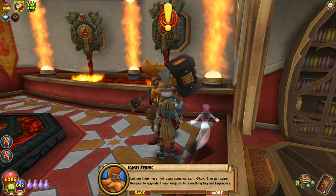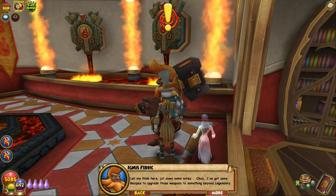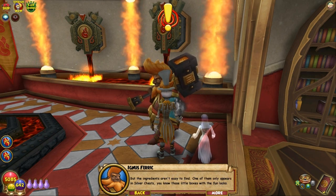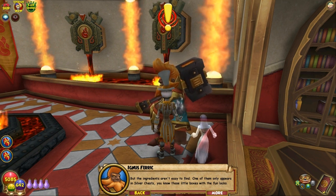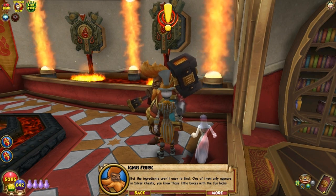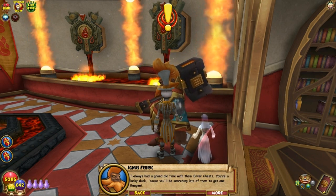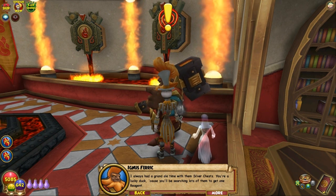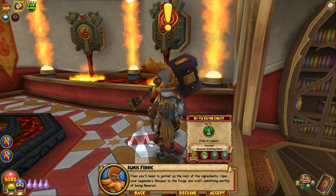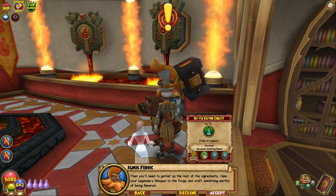Legendariness — he's got a new word there. I've got some recipes to upgrade those weapons to something beyond legendary. But the ingredients aren't easy to find. One of them only appears in silver chests — those little boxes with the full rocks. You'll be searching lots of them to get one reagent. Then you'll need to gather up the rest of the ingredients, take a legendary weapon to the forge, and craft something worthy of being revered.